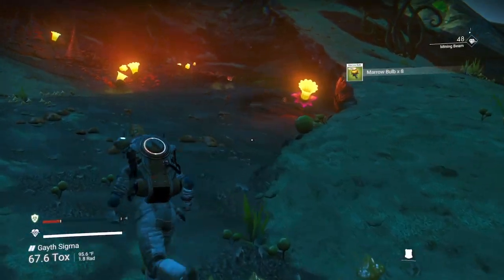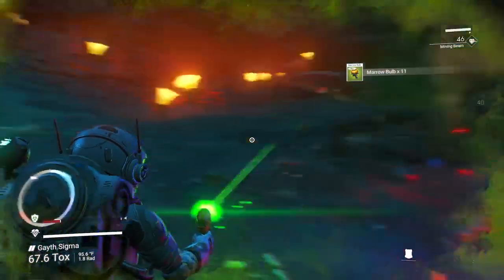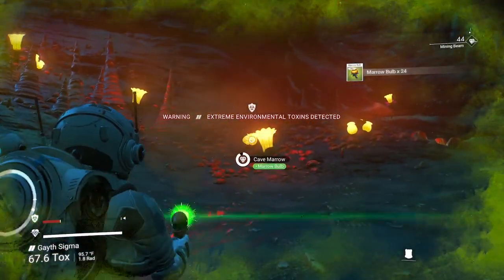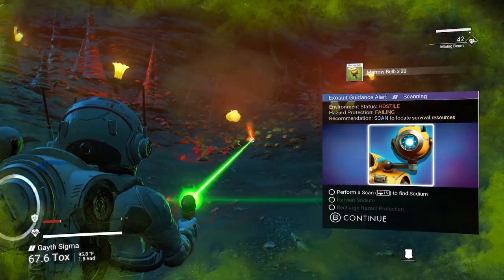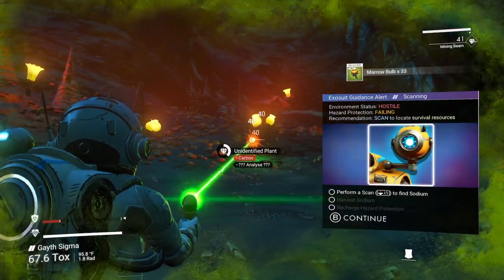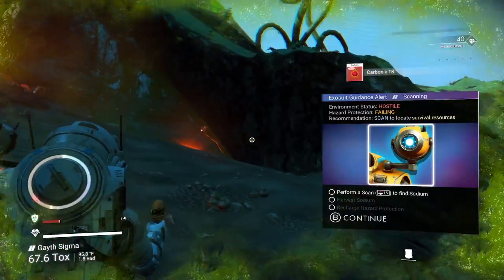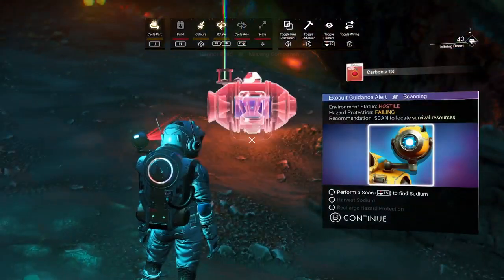Scanners critically damaged - we need some ferrite dust absolutely. But we're gonna need some marrow bulb - marrow bulb goes in and turns into sodium. So marrow bulb turns into sodium, let's go ahead and make a portable refiner.